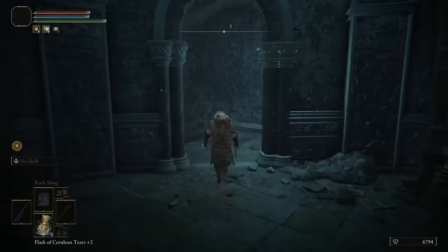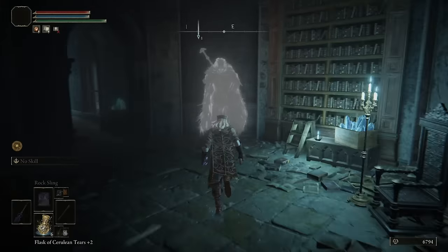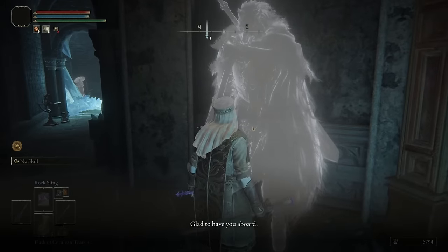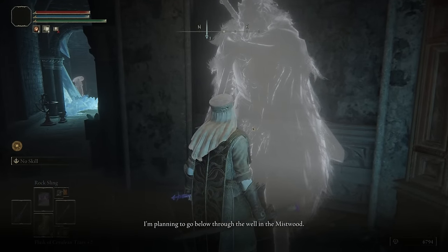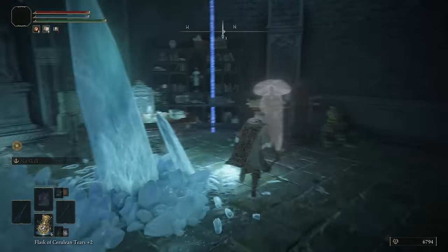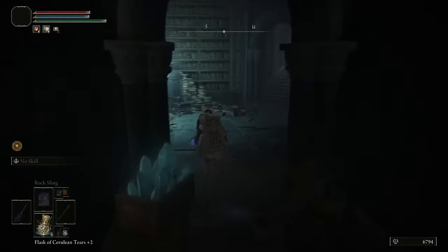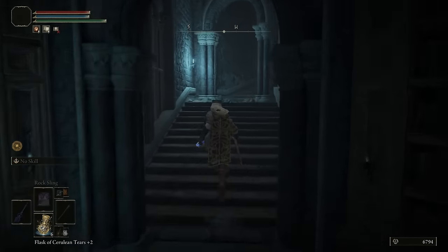Run downstairs and there will be other servants down here. Do the same thing — talk to each one and exhaust all dialogue. Once you've done that, go over to Seluvis and do the same thing for him — exhaust all of his dialogue as well.